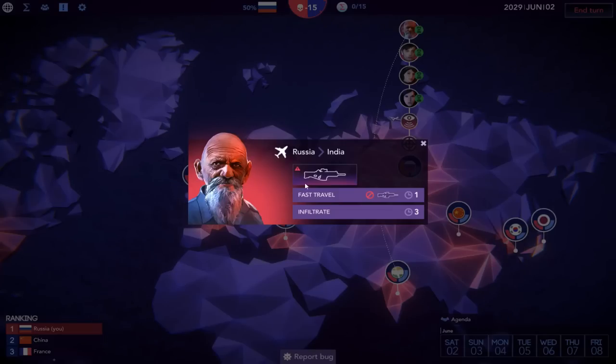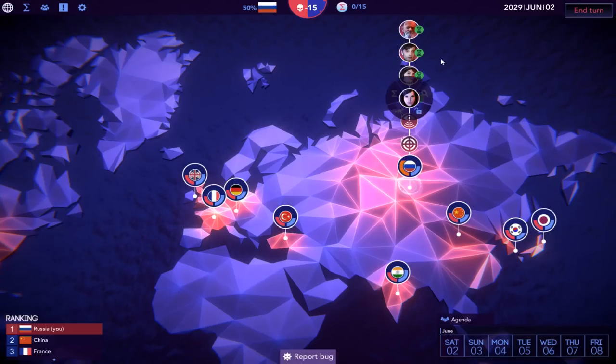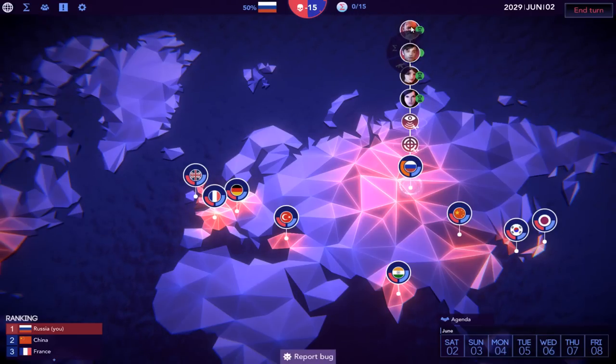We're going to start by taking our Indian agent and send him down to India. Basically, you have this option every time you want to move: you could fast travel, which will only take a day — you want to get the jump on people and do things as quickly as possible, but you'll have to leave your firearm behind. Or we can choose to infiltrate. I believe he is a black belt.